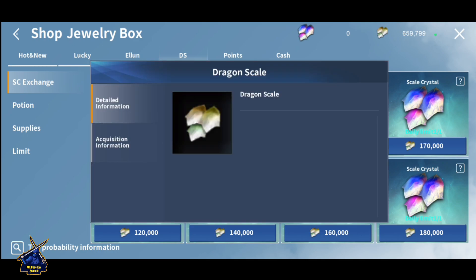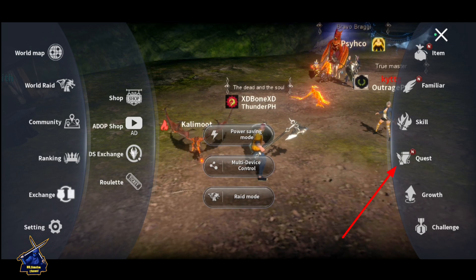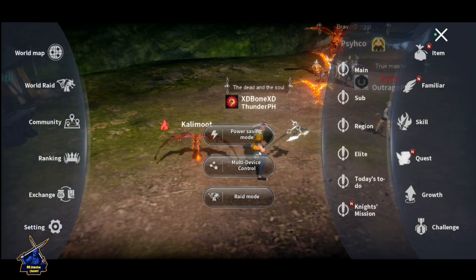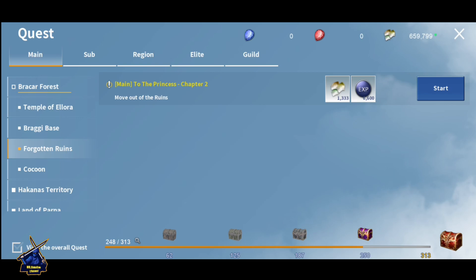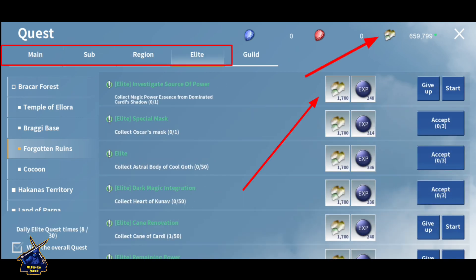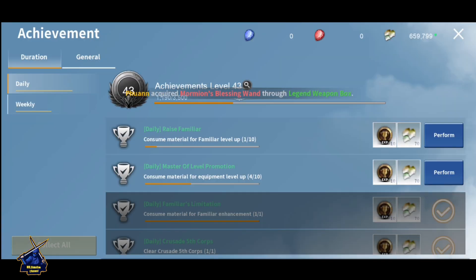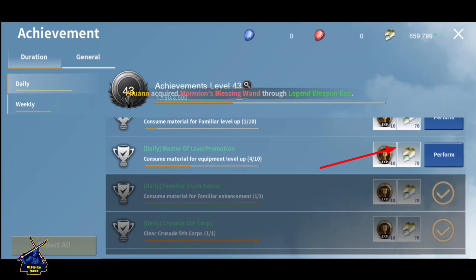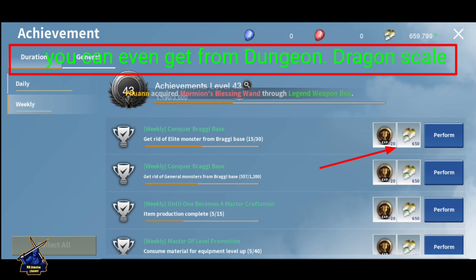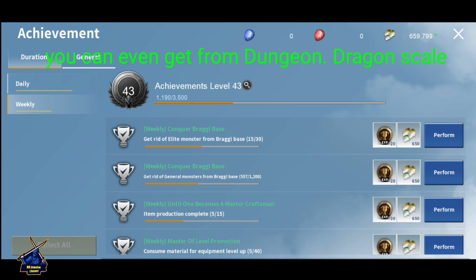To get Scale Crystal, you need Dragon Scale — this is the most important item in the game. Dragon Scale can be earned in many ways: from the main quest, sub quest, region quest, and elite quest. You can also earn it from achievements.